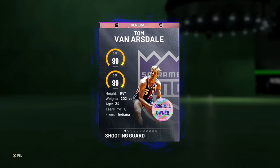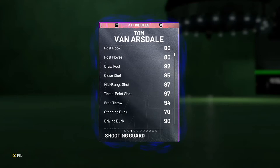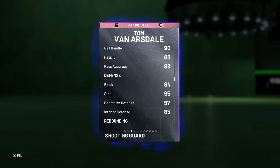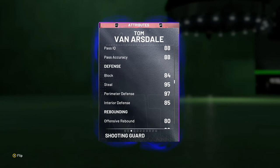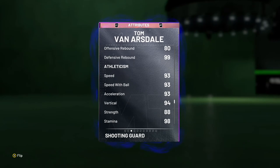Here's his stats. He has a 99 offense with a 99 defense. He has a 92 driving layup, post moves all around 80 with a 92 draw foul, 95 close shot, 97 mid-range with a 97 three, a 94 free throw, and an okay standing dunk at 70, but a great 90 driving dunk. 90 ball handle, 84 block, but a great 95 steal, 97 perimeter defense, and solid 85 interior defense, with an okay 80 offensive rebound, but an amazing 99 defensive rebound. He has 93 speed, 93 speed with ball, 93 acceleration, and 94 vertical.